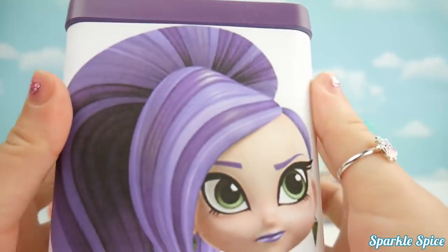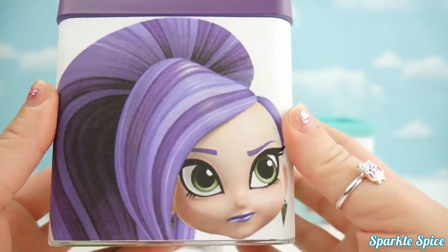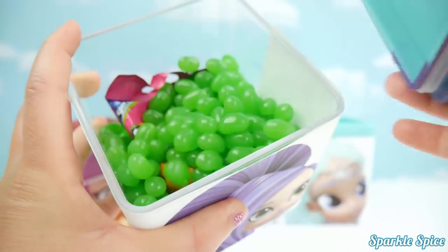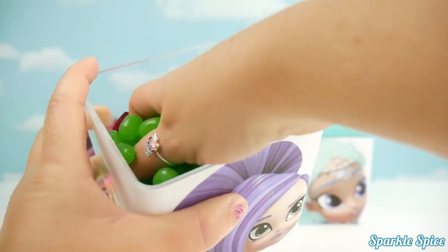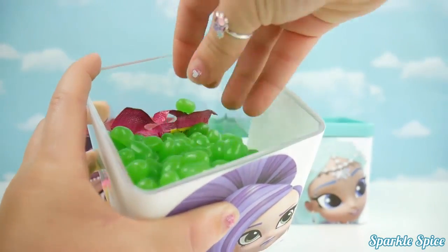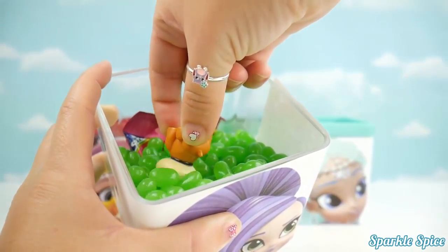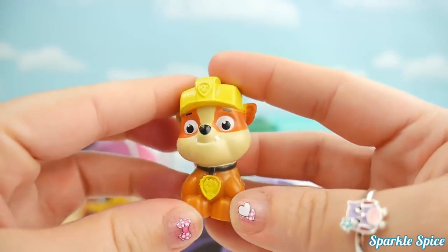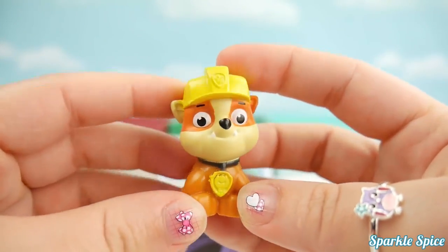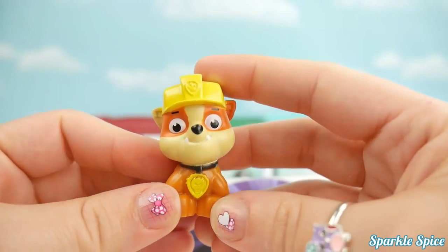Time to take a look inside Zeta's box. Wow, look at that pretty purple hair - although she's not looking too nice. Do you think Shine could be hiding in here? Let's take a look. Oh, green jelly beans everywhere - it's raining jelly beans! So much fun. If I dig around I can see something - I've got a Paw Patrol figure and it's Rubble! What does he say? Rubble on the double! He is super cute. Way to go Rubble, maybe you can sniff out Shine for us.